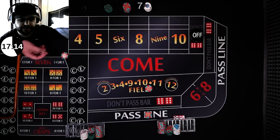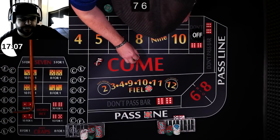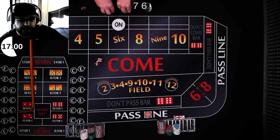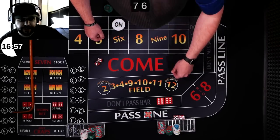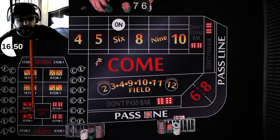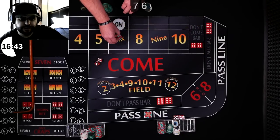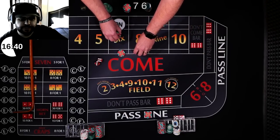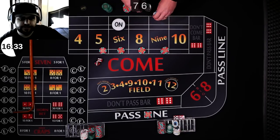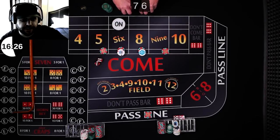Here we go, still looking for a point — and we got a six, six hard. Down comes the horn and the field. We got a point of six and you're up to bet. I'm going to do $66 across: five, six, eight, and nine — three units on everything — so it should be 15, 18, 18, and 15.